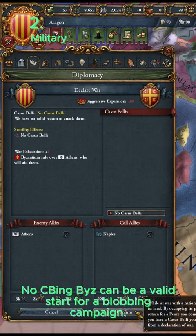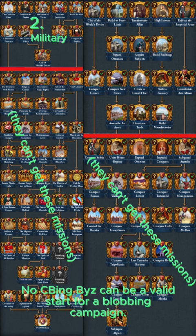Being Byzantium is a valid strategy for a blobbing campaign. Preventing the Ottomans from taking Constantinople heavily cripples another major power and opens up another route of expansion.